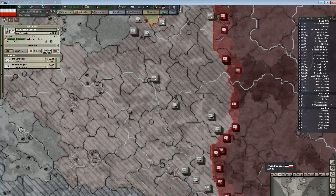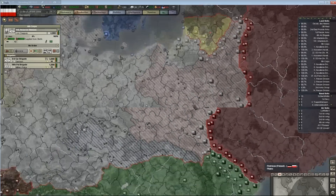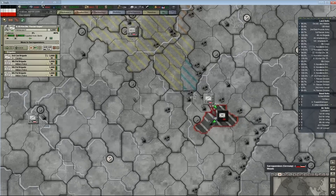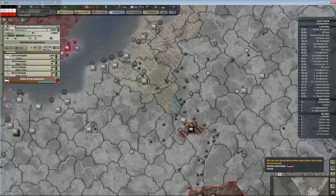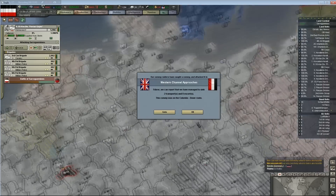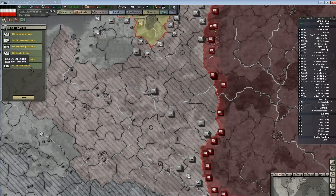Assigning commanders for Germany when you're going balls deep in Russia is really important. When you make garrisons and MPs, it all just auto-assigns a general to the division. Some of my most skilled generals can just get auto-deployed to a garrison unit sitting on the border with the English Channel, just sitting there doing nothing rather than fighting in Russia.